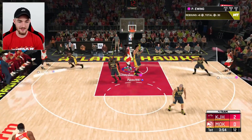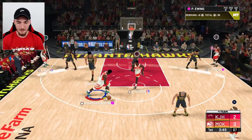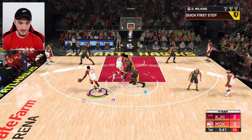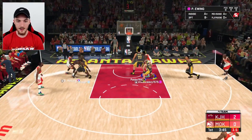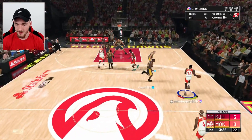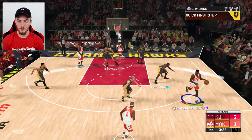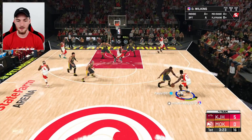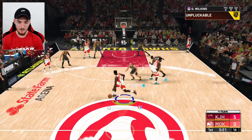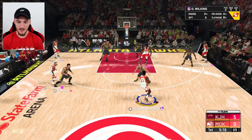We get blocked. Lucky we're getting these rebounds or we'd be down by 40. The mid-range is 99 — not what you want, guys, not the start you want. This Dominique does feel kind of slow with the ball. I cannot believe how slow he is. Already getting tired too, which isn't great.